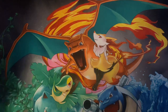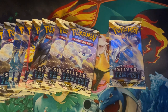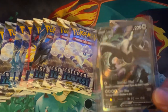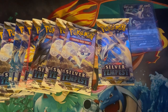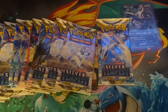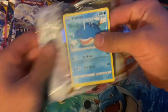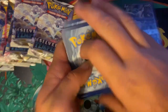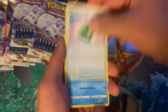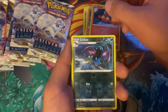What is up Poke Ninjas, we do have more Silver Tempest to open. We don't really need to search for the Lugia alternate art anymore because we already pulled it — so let's put that right there. But I don't mind pulling another one, that's for sure. We'll see if we can get another Lugia, or maybe a Regidrago — pulled that as well. But yeah, we've already got the Lugia so don't really need to pull it again.